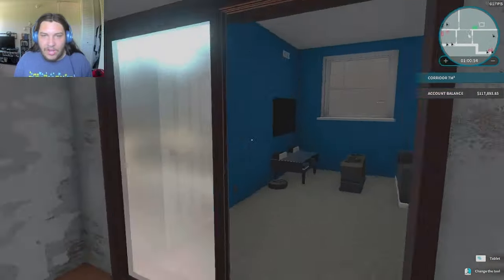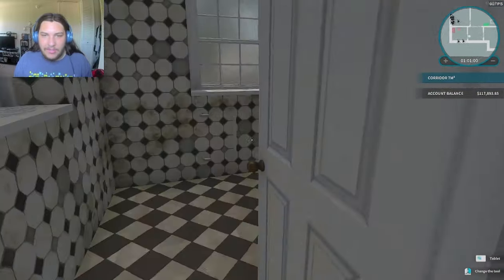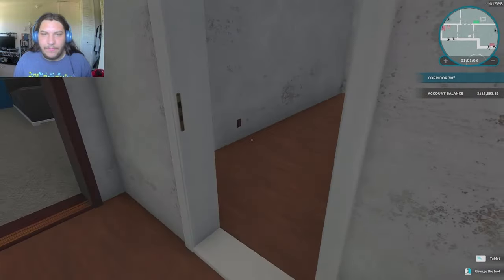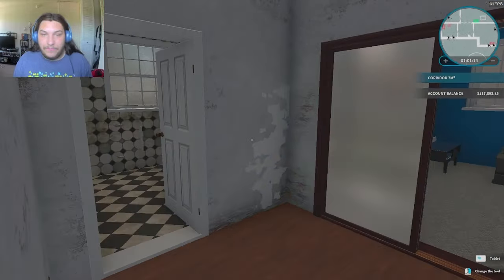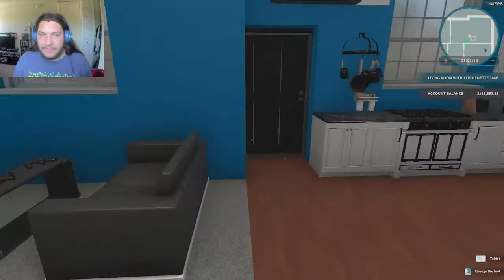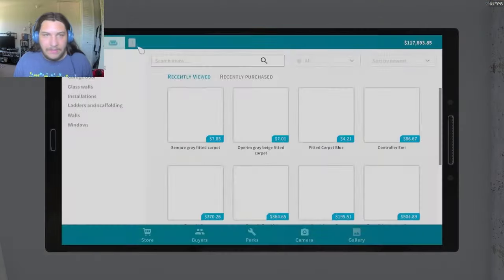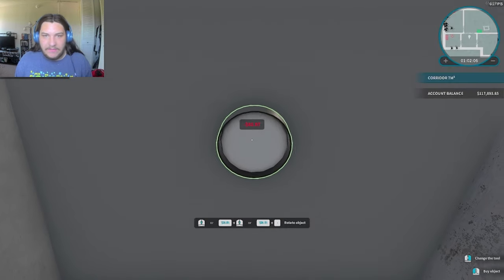I'm gonna start with this room and then go to the bathroom, then maybe the gaming room, and my last one will be the bedroom. This house layout is a lot nicer in my opinion than the other house - I actually like this layout a lot better. This room has no light so we're just gonna put a light in it. I want it to be in the semi-exact center.